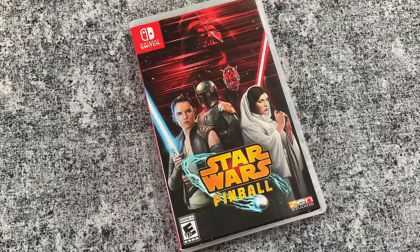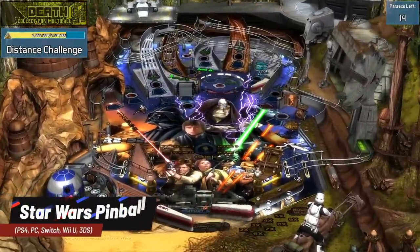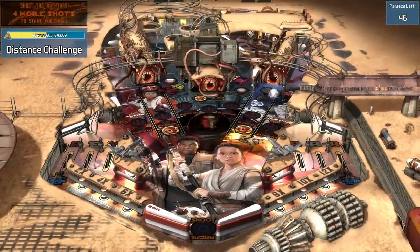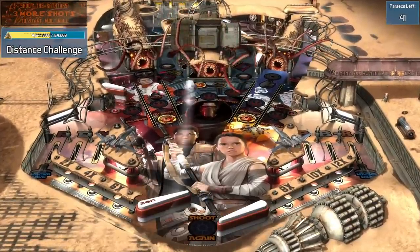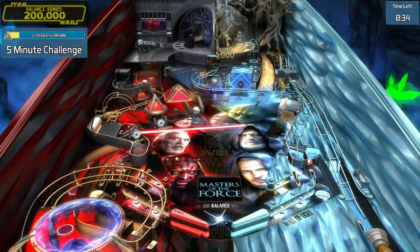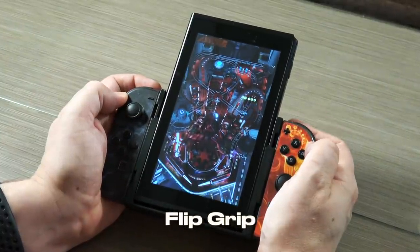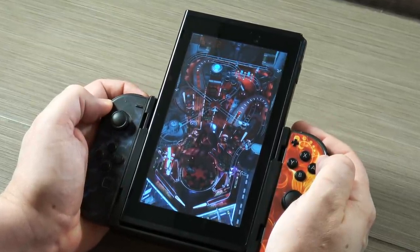Next up is a game I'm very excited about — Star Wars Pinball, made by Zen Studios, a company that knows a thing or two about video pinball. They've made dozens of great tables for licensed properties including Marvel, Williams, Jurassic Park, Walking Dead, Aliens, Bethesda, and a ton more. This collection comes with 19 tables covering most of the movies, plus TV shows like Clone Wars and Star Wars Rebels. There are also theme tables dedicated to TIE Fighter vs Star Fighters, Jedi vs Sith, and more. It even supports the flip grip for vertical mode. If you like Star Wars and pinball, this is a must-buy.